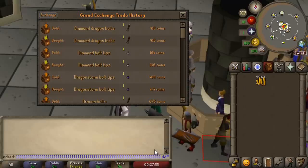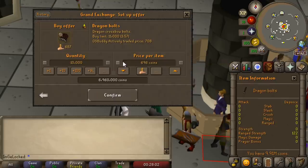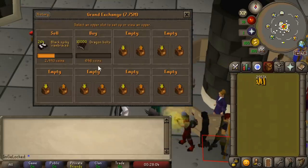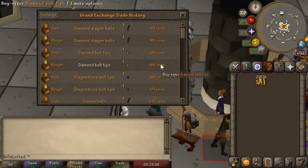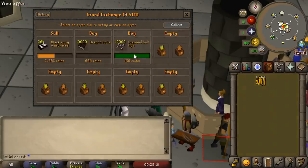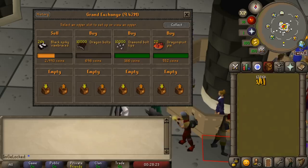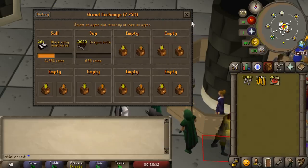Adding bolt tips to dragon bolts is a lesser known way to make money with fletching. All we have to do is buy dragon bolts and a certain type of bolt tip. From a quick calculation, making diamond dragon bolts is the most profitable right now - well, actually making onyx dragon bolts is, but who's got the money for that? Right now the margin per bolt is about 50 or 60 GP, which is massive compared to pretty much any other training method available.